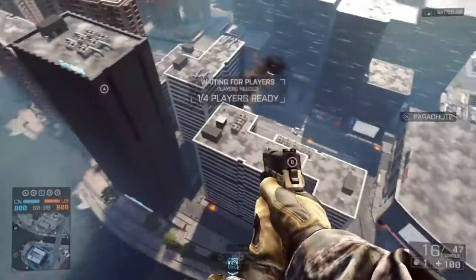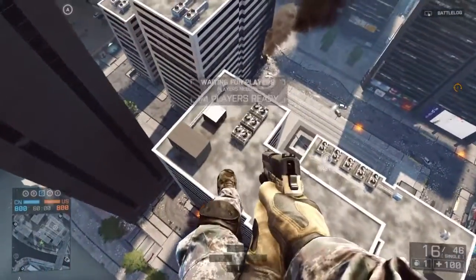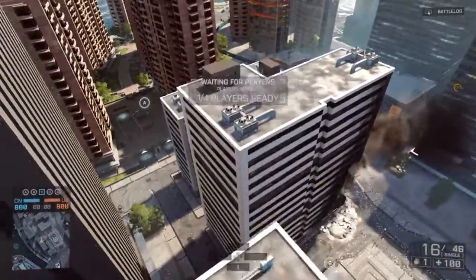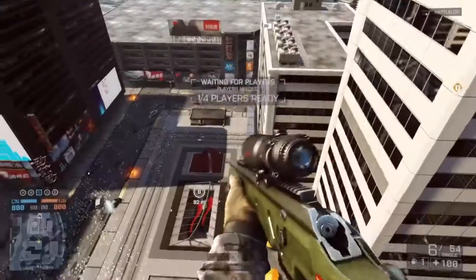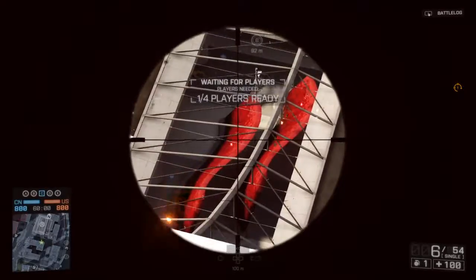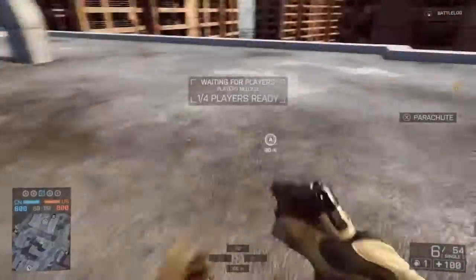The last and not least spot — hopefully we can parachute there. We made it! This building is right across from the Siege building. The reason it's good is because you've got a good sniping area to shoot enemies trying to capture B, and also a good sight of A. You can easily jump onto this building, jump off, use a parachute, and you've got a good position of A.